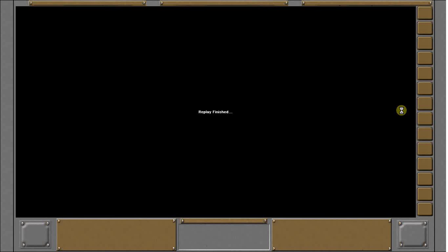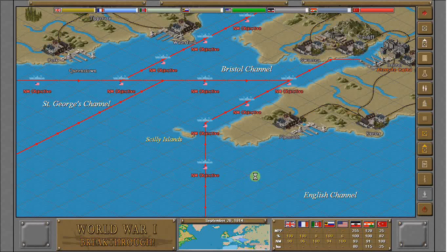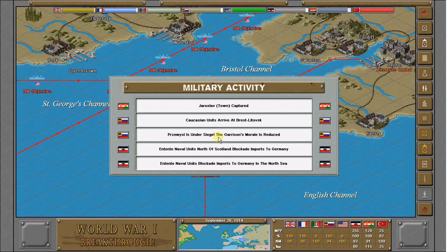That finishes our replay for that turn. So we managed to destroy two German Corps that turn. Some Caucasian units arrived at Brest-Litovsk. You'll see here the Przemysl is under siege with garrison morale reduced.